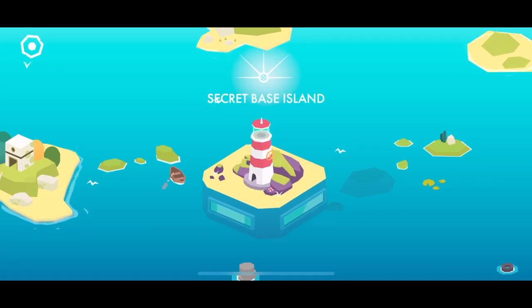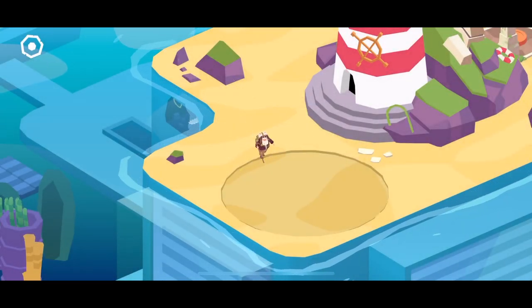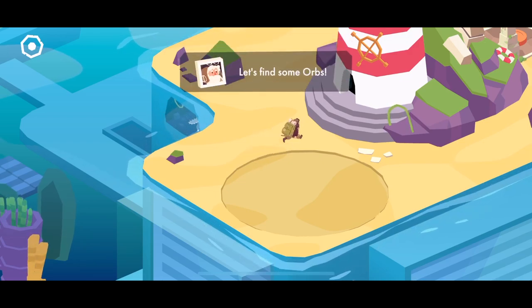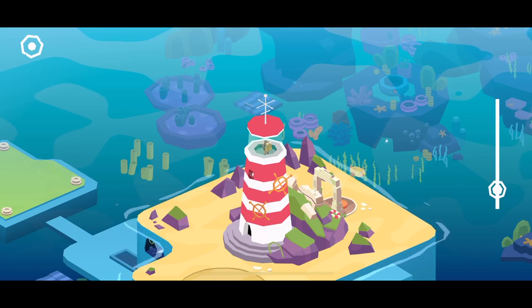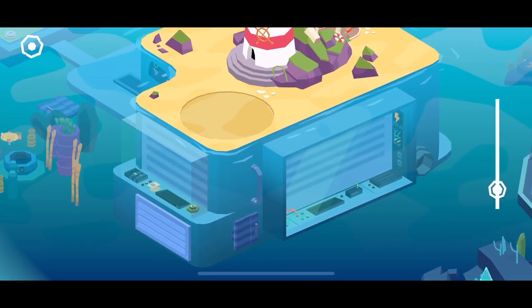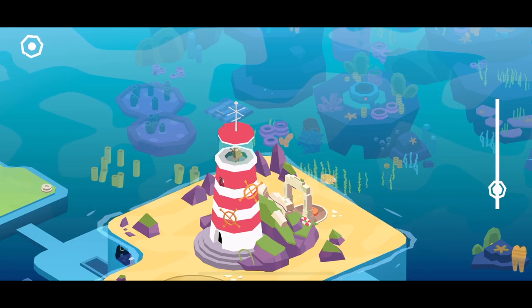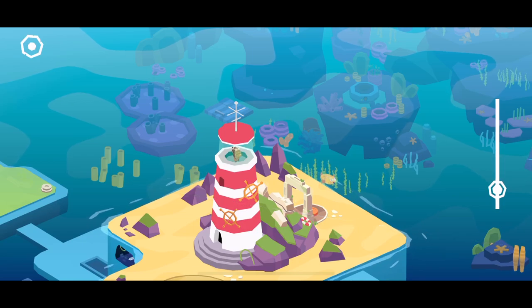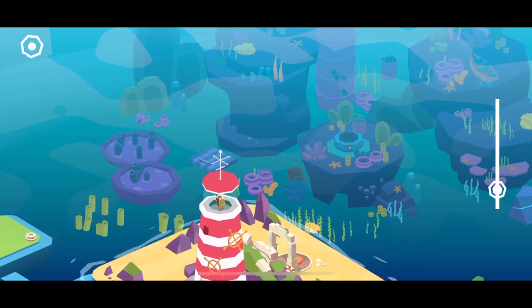Secret Base Island. Interesting. I love the look of this island here, it's really interesting. Let's go, let's check it out. Let's find some orbs. Oh, he went inside the lighthouse. Man, look at this island — what the heck? Underneath it, it's like a laboratory or something. And I see some corals around here. There's a star right there and one in the lighthouse. We are going to also interact with the corals here, not just with the island. That's really cool.